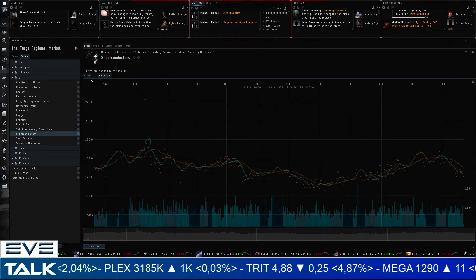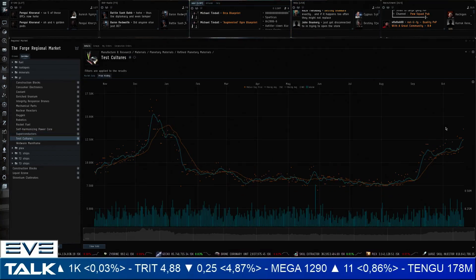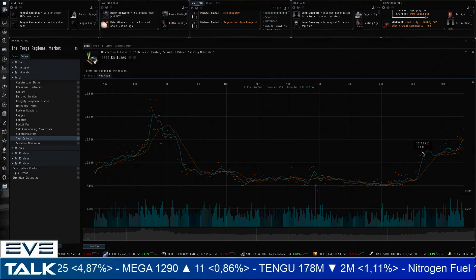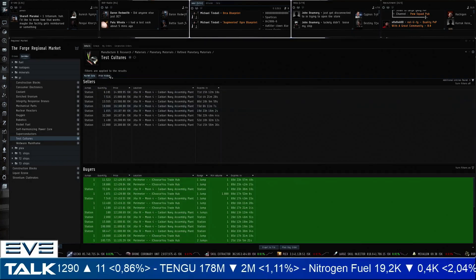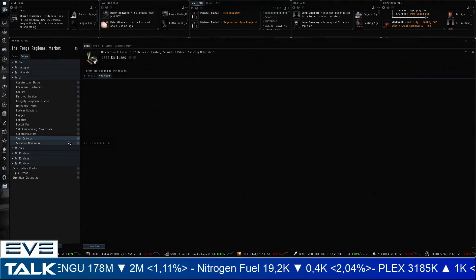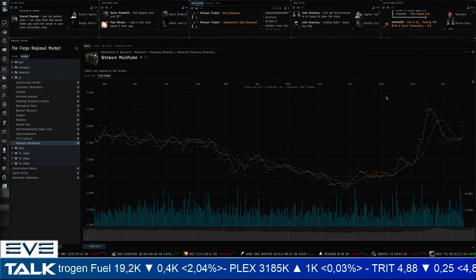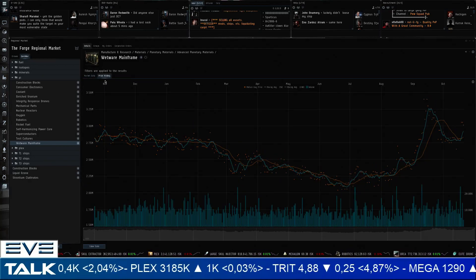Superconductors are pretty flat — sellers at 13,500, buyers at 12,000, around average. Test cultures are taking off, obviously related to advanced PI again. I sold mine at around 11k having purchased at 8k, but I could have sold for 15,000 ISK — that second increase is quite significant. If you still have test cultures lying around, it's a great time to sell. Wetware mainframes are going for 3 million ISK on increased volumes, also working on that second price increase — sellers at 3 million, buyers at 2.9 million.